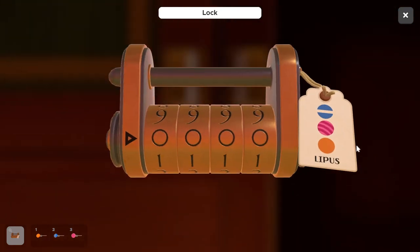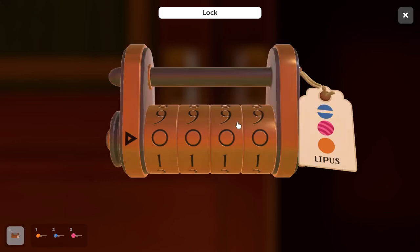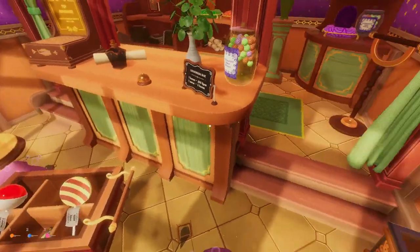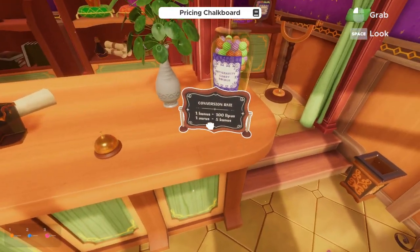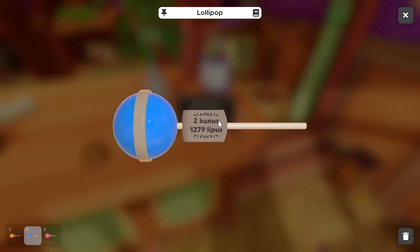What you need to do is use this conversion chart to come up with a total amount of lipis — that's what the lipis is on this combination lock. We know we need a total number of lipis. We have 1279 lipis already. The conversion rate is one kunis equals 100 lipis. On the blue one we have two kunis, so that's 200 lipis, giving us 1479 lipis for the blue one.